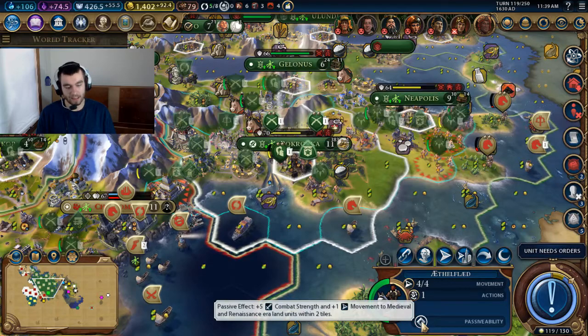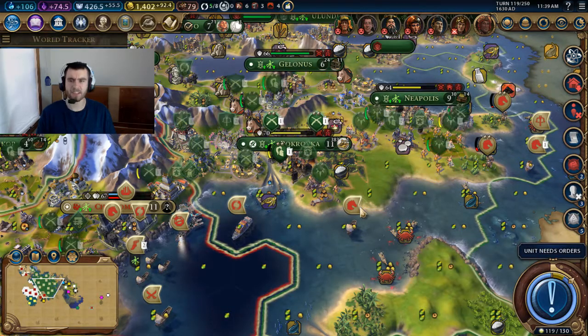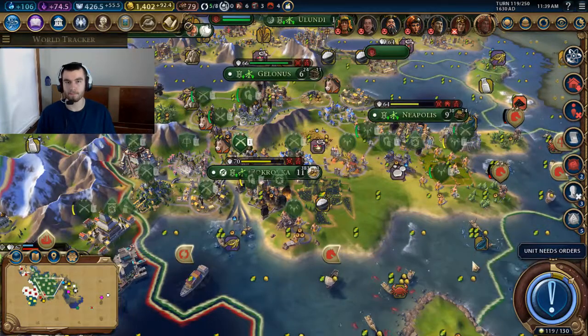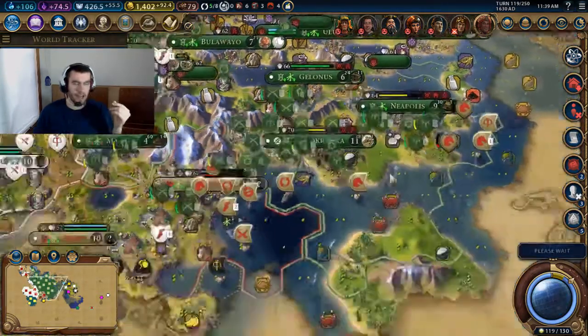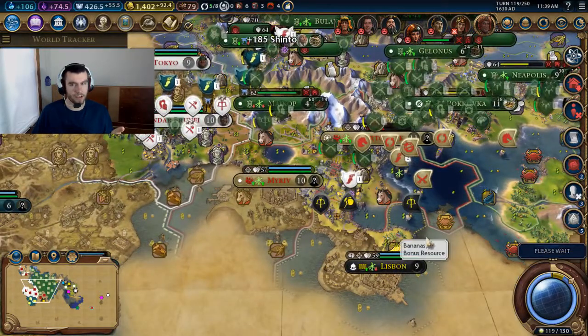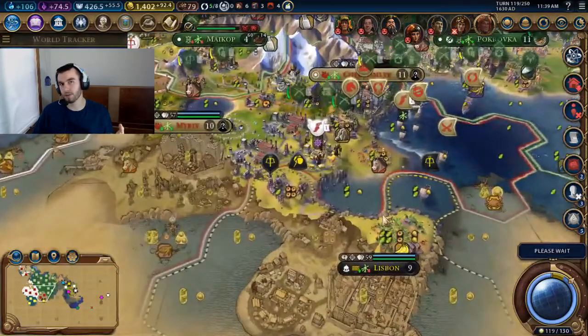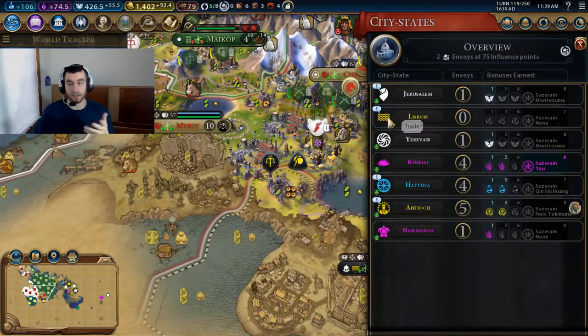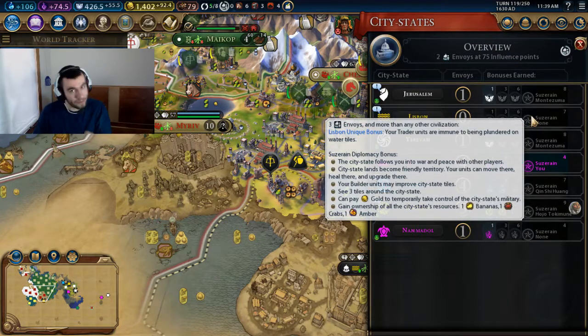Encampments are an interesting subject. The district itself is a weird one — you have to place it two spaces away from the city center. I don't know if you have to put it two spaces away from other districts initially, but you definitely have to put it two spaces away from the city center.